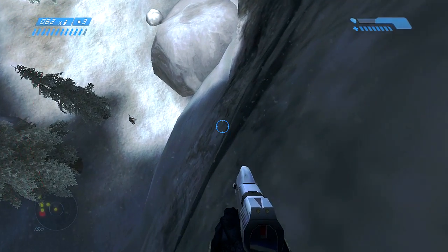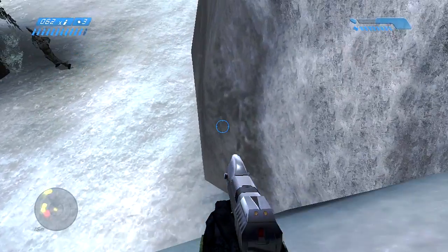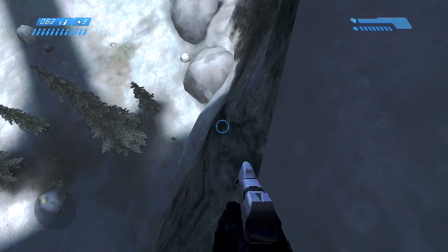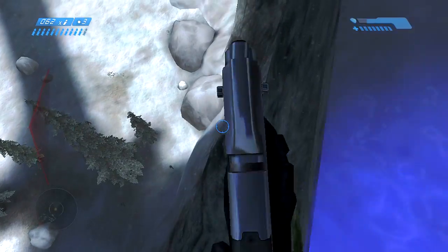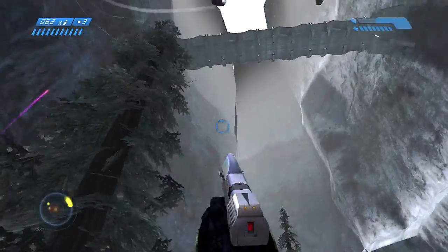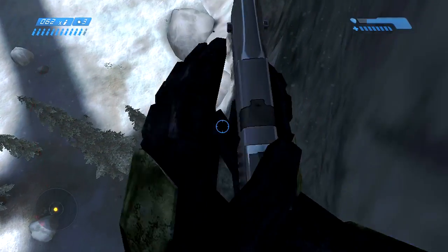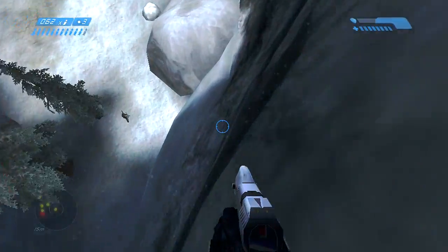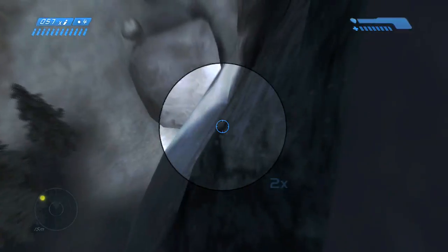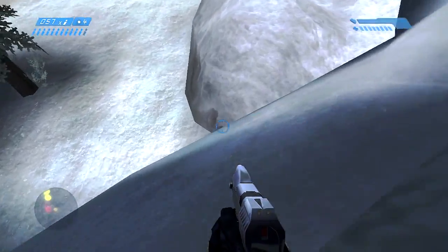Then you're going to want to aim for this rock right here and hit it right there. If you hit it in a different spot or you don't slide enough on the mountain, you could just die instantly. That's why I told you when you were fighting all those bad guys at the beginning to make sure you keep as much health as you can — and that's for this part right here. If you do happen to hit the rock and take damage, you will hopefully have enough shields to not die. But then you're down the mountain.